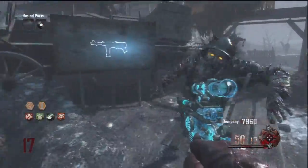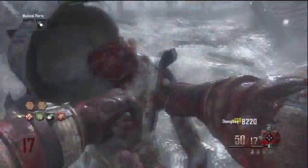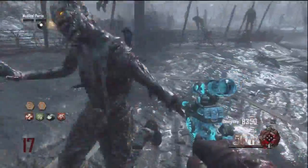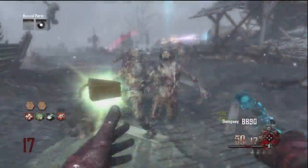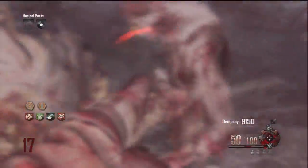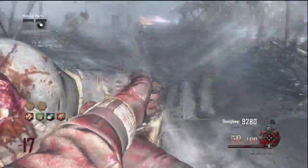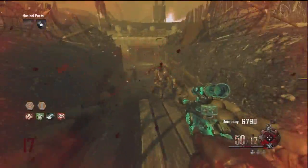I was hoping it would be something like the Golden Spork that lasts to round 30 or so, but unfortunately it doesn't. By round 20 it takes about two punches to kill a zombie, which is rather unfortunate. Anyway, if you guys enjoyed the video and want to see more Origins videos and Easter egg stuff like this, subscribe for more, like the video, share it with friends, and I'll see you in my next video.